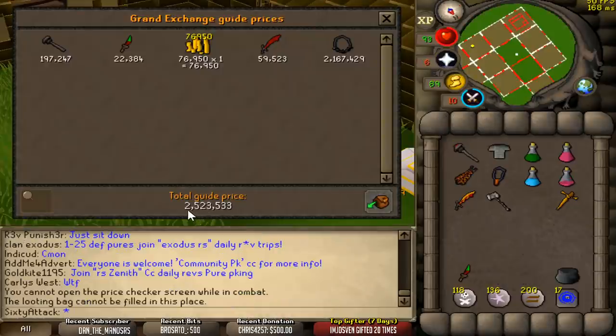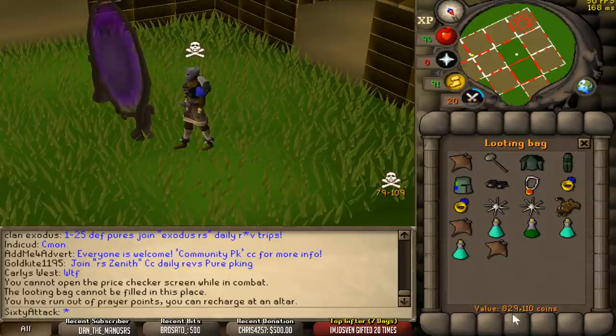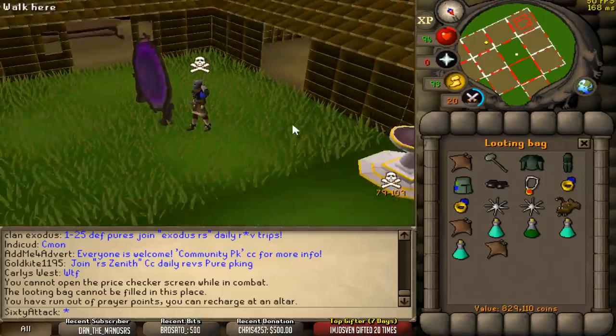We've got 2.5 mil outside of the looting bag, and then inside the looting bag we got another 830k. So it's like 3.3 mil loot off of a 30 defense pure. It's crazy.